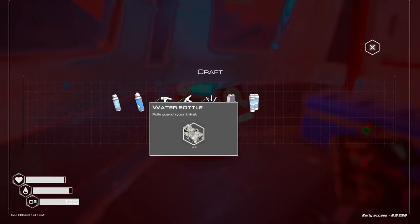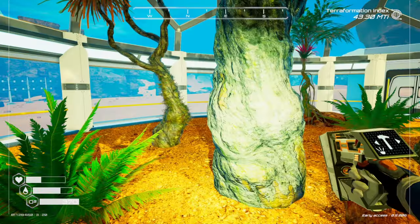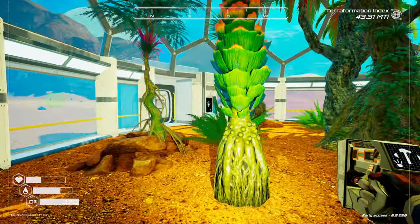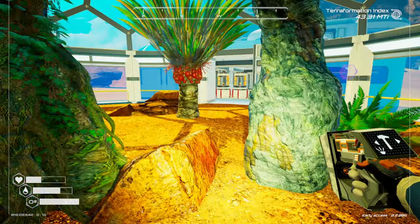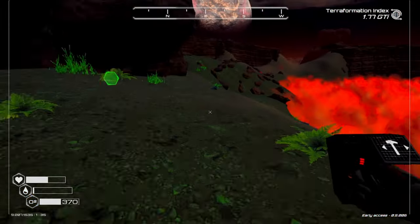The basic minerals are cobalt, iron, and magnesium, and it ranges all the way up through aluminum, iridium, uranium, and even alloys. In the process of developing a biosphere on this planet, you're also going to create seeds, trees, bushes, grass, and insect larvae.